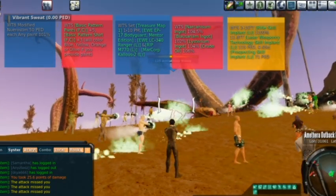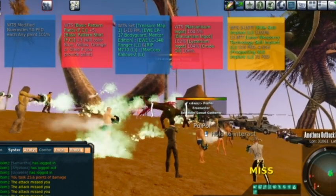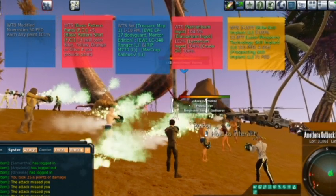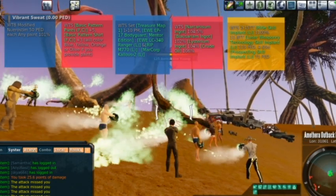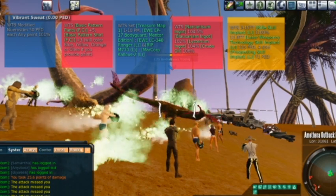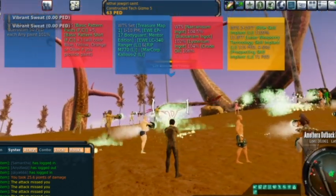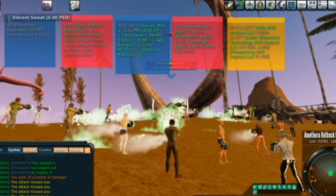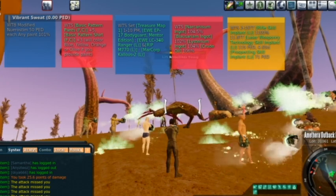Today I wanted to make a video about everybody's least favorite subject: sweating. This is something new players often come to the game for because they hear about it, so it's an important thing to cover. Sweating is the process of pulling life essence out of a creature — this green stuff coming out is sweat. Sweat prices are on the decline and always have been. As of right now, sweat is roughly one PED per thousand bottles, which is about 10 cents for an hour and a half to two hours of work.